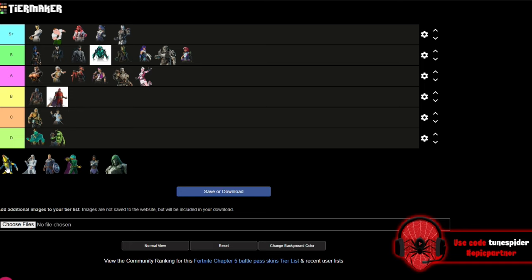Up next is Peel Varine — one of the better meme skins, so he's going in B. I do think the remix skins bring this battle pass down a little bit; I would have rather seen these in the item shop. But I've got to put some respect on the fact that they did a good job with the styles.